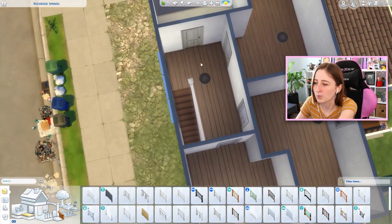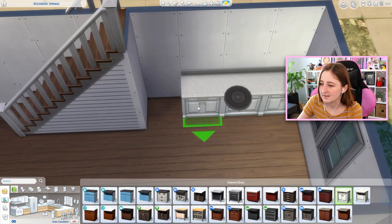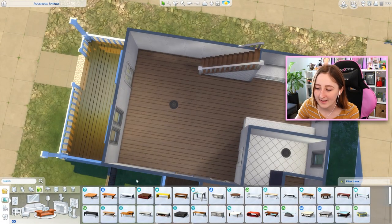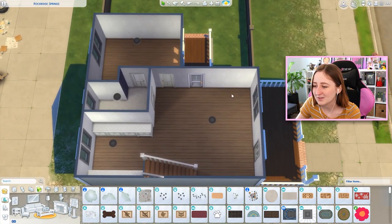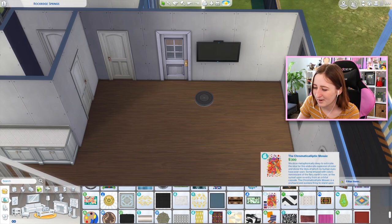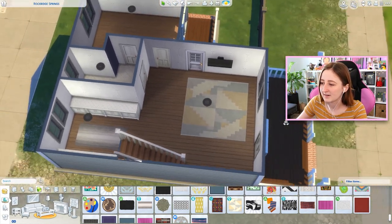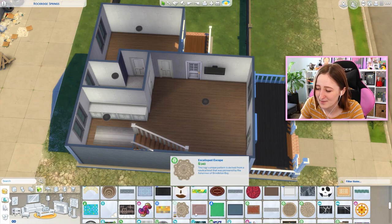The guest bathroom is right up the stairs, so it wouldn't be that big of a deal if the guest had to go upstairs to use it. I'm just gonna use these counters, I think. I like the shape of the kitchen — I think it's cute. What I don't know how to do is lay out the living room. I don't know what wall to put the TV on. I think maybe this wall would be good. I don't know what rug to use — these aren't good. None of them are the generic vibes that I'm going for.